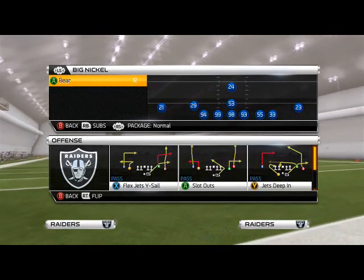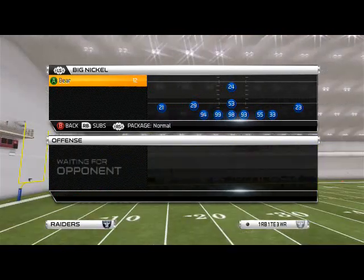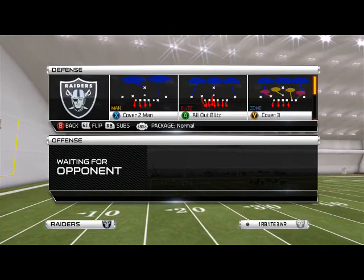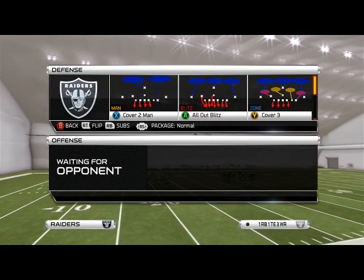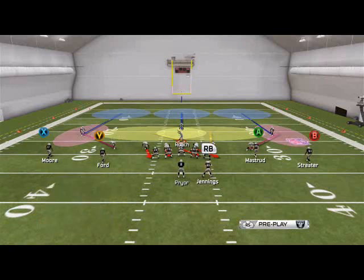Good afternoon, Men 25 gamers. In today's episode of Defensive Scheme of the Week, we're going to focus on our base zone coverage found in the Big Nickel formation. We are using the 46 defensive playbook.